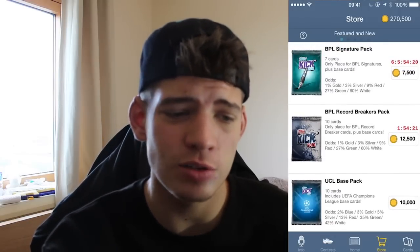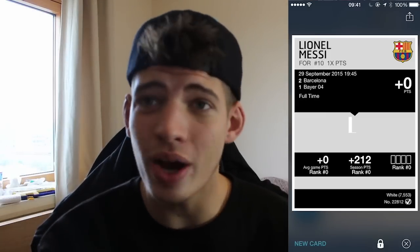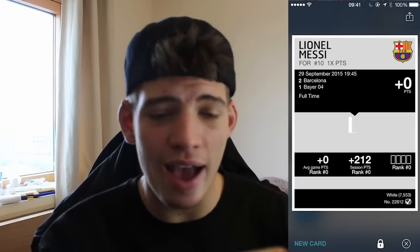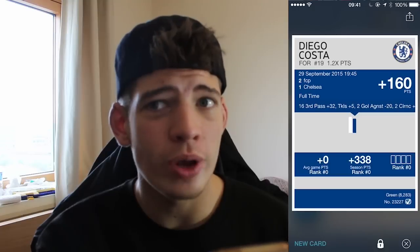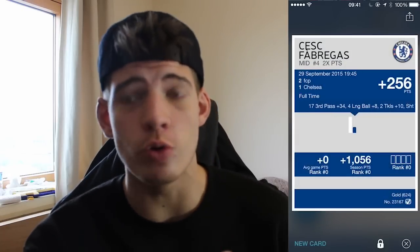We're going to go for a UCL base pack - includes UEFA Champions League base cards. Lionel Messi! He's only a base card but that's sick. This works in the Champions League too - you can build a Champions League team midweek, then a BPL or Bundesliga team. Messi is literally a 1.0x white card, really easy to get, but still sick that we've got him. We also get Diego Costa at 1.2x - we could use him. Cesc Fabregas - two times! That's amazing, going to be sick for Champions League. Two times cards used to be called super rares but now they're called gold.